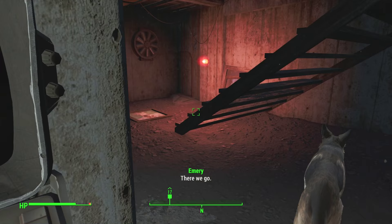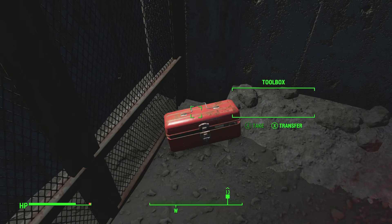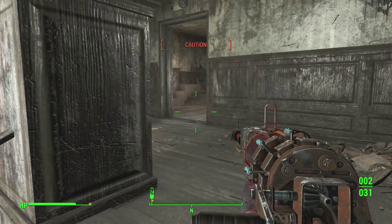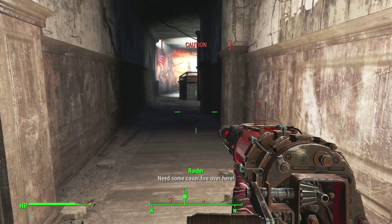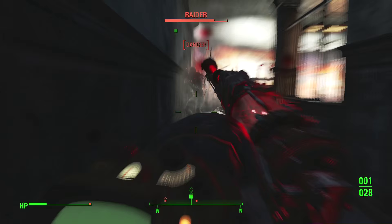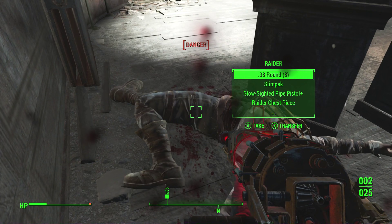Interestingly, when you hack things and interact with terminals, it takes you out of sneak — it didn't do that before. Let's grab all this stuff; there was some psycho in there in case we want to do some drugs. Now the only place we can go is upstairs. Let's ready our weapon — we're in caution. There are going to be a couple of raiders in here who were having a conversation but stopped. This weapon doesn't seem that accurate, but we can kill with it. The downside is if you miss, you are wide open for a counter-attack.